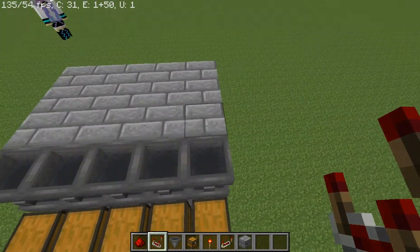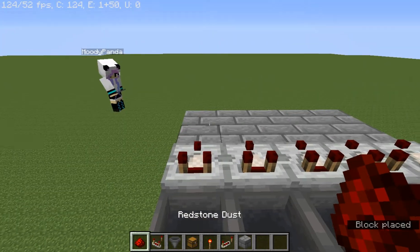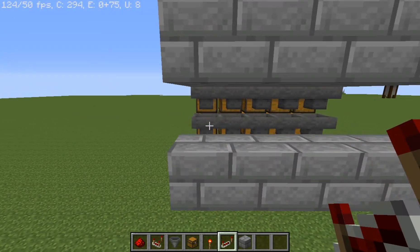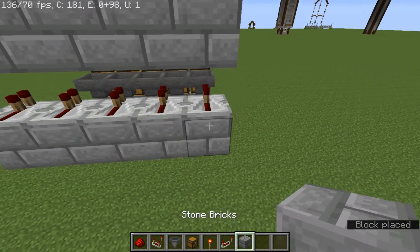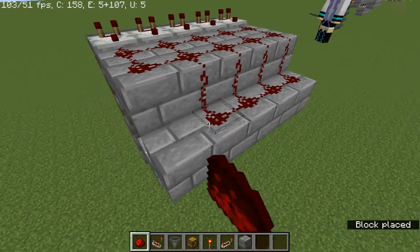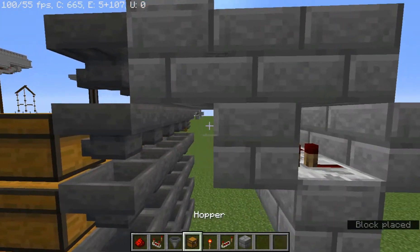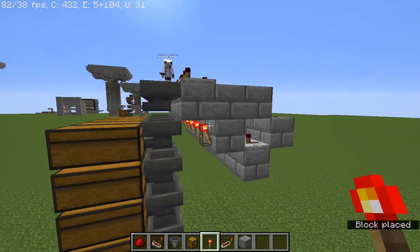So now on this block right here we're going to put comparators followed by two redstone dust. On this block here we're gonna put repeaters facing the walls of chests like so. Then on the back side of that we're gonna put a block, run it all the way across, and on top of that put our redstone dust. We're gonna put a solid block in front of the repeater like so.